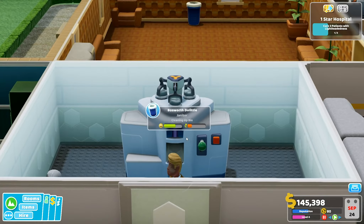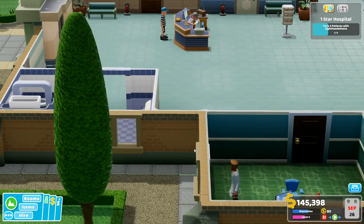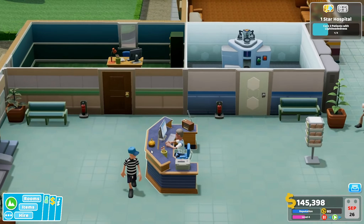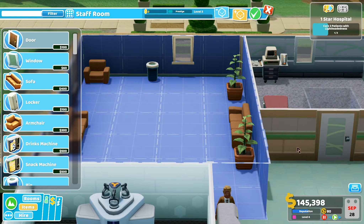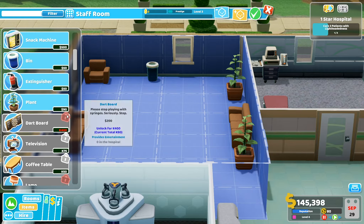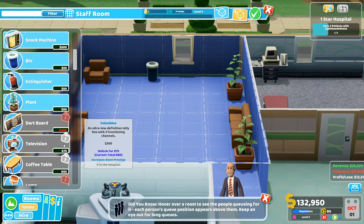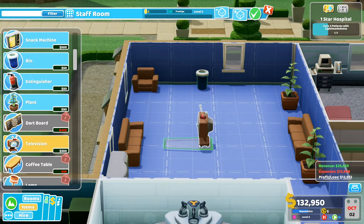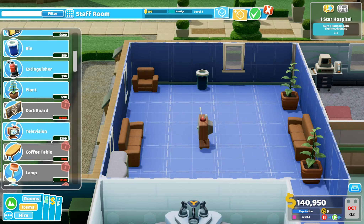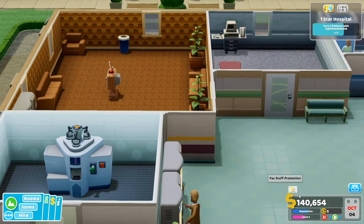The engineer is fixing the drug mixer. That doctor there isn't doing an awful lot. Editing the staff room — some things were locked. How much Kudos do I have? 75. We could unlock that and get a TV in here — nice! Staff promotion: senior nurse — let's promote you.